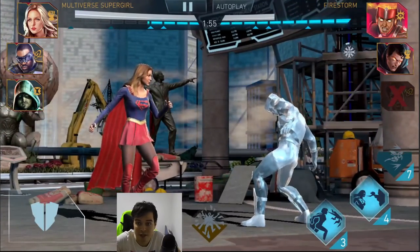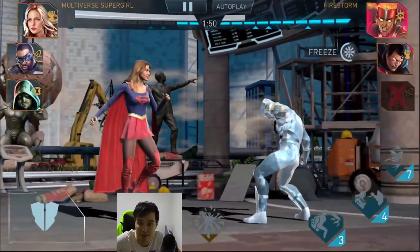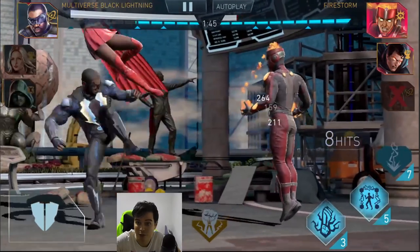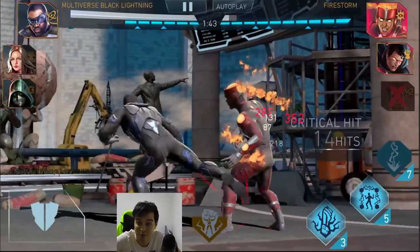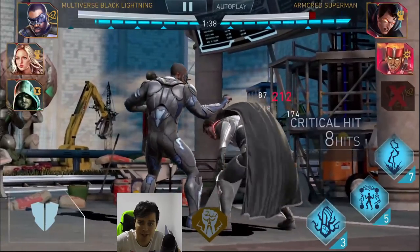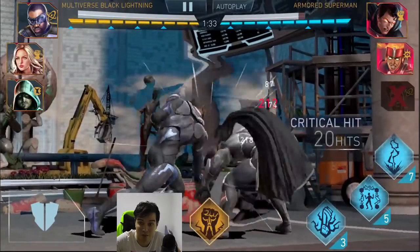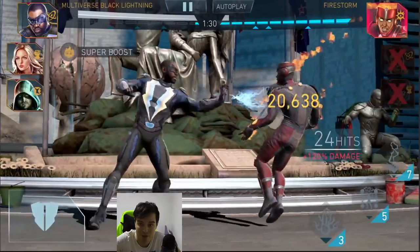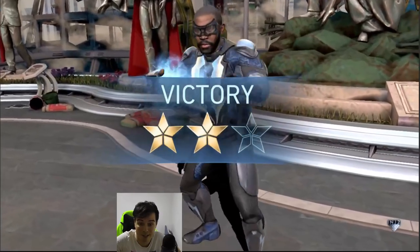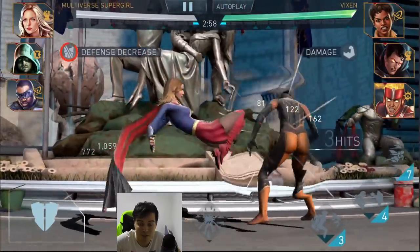The only real problem in this fight is going to be Armored Superman. He's going to block the first ability totally and then he's going to have a super block. So the best way to deal with him is with a high-combo super move — that's what I recommend. He doesn't seem to use any specials much either. We have to get rid of Vixen first because she's the one with access to a super move, and you don't want that nuking your character. If it does, just make sure it's not an important character.